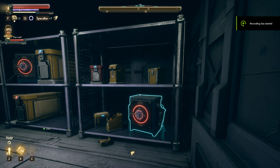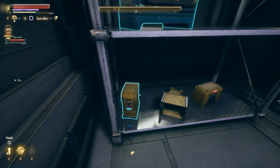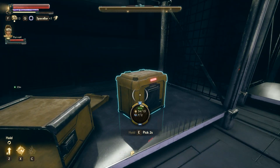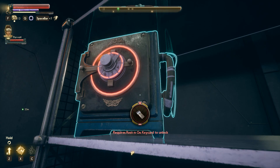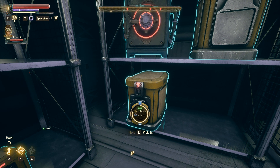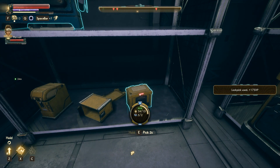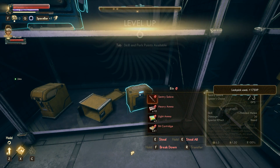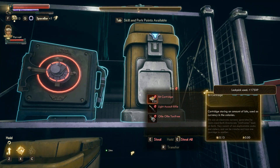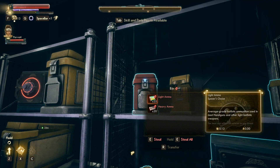Make sure to steal everything. You'll find various rooms like this where you're going to have to steal literally everything. You can lockpick everything — let's do this for example. All these things we need to take. This is how you make money and level up as well — take everything.